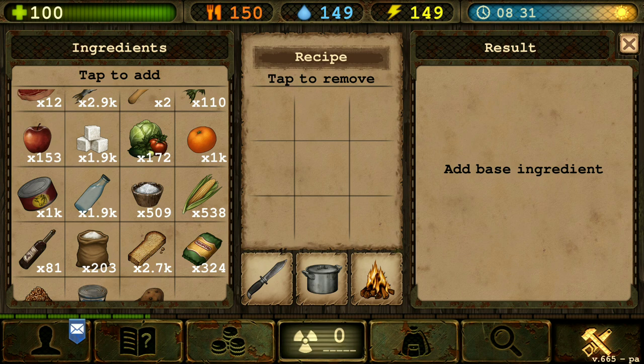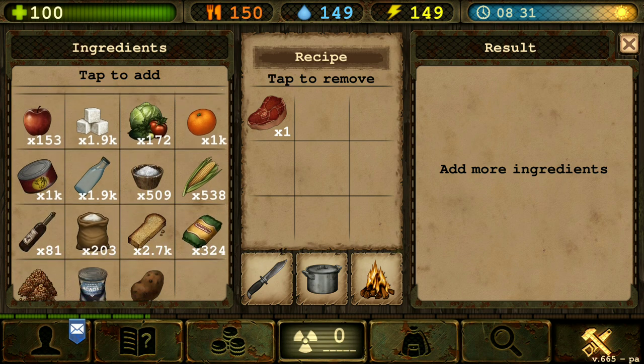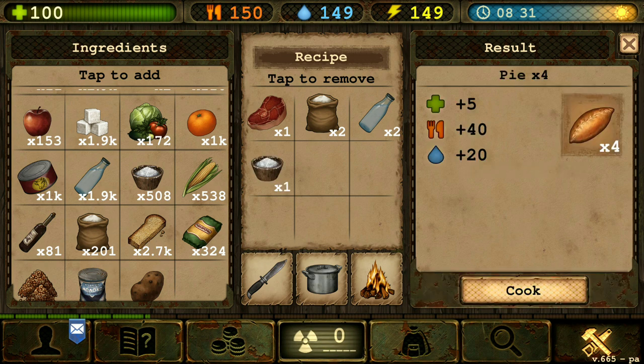Next we got the pie. So that's gonna be one raw beef, two flour, two water, and one salt. There we go. We got four pies out of that.